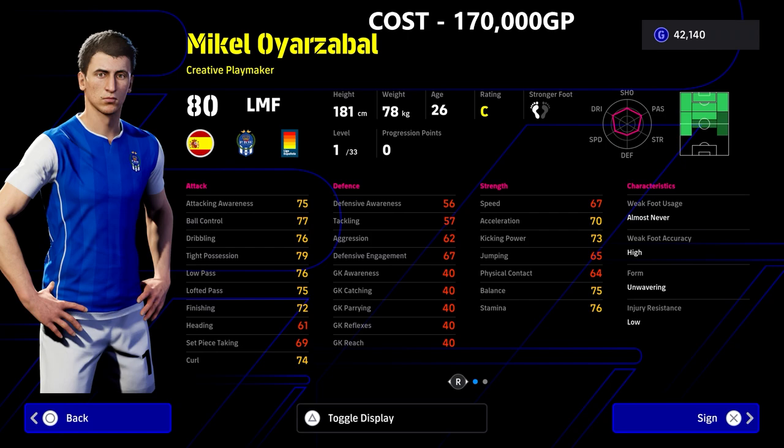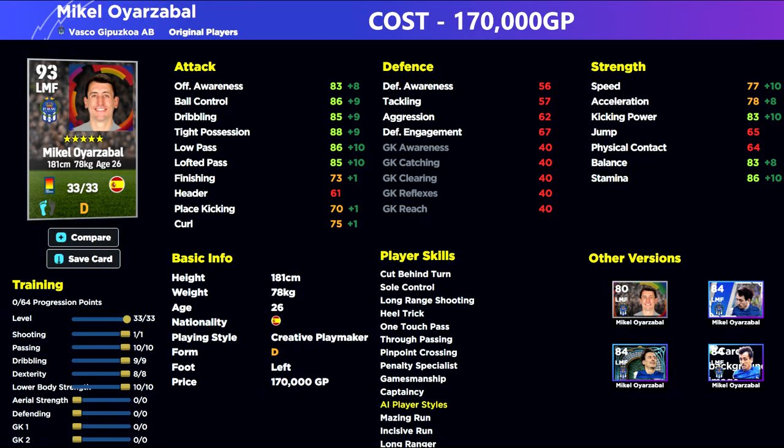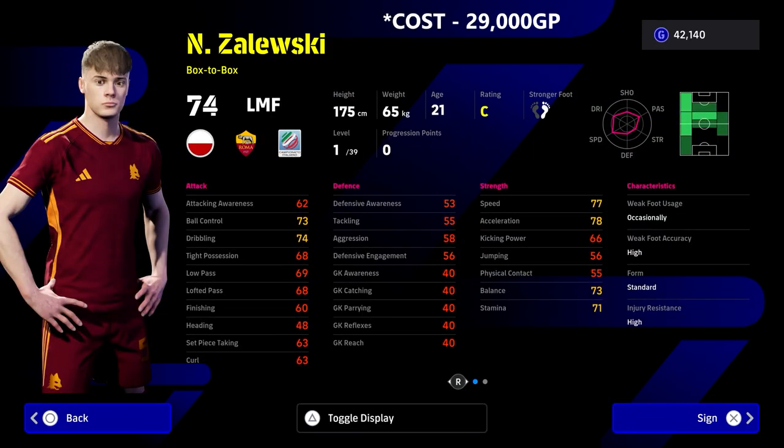Next up we've got Oyarzabal — the most expensive option in this video. As I've said in this series, we're sticking to players in their registered position. Oyarzabal, similar to attacking midfielders, should really be played as an attacking midfielder. Like Messi who's registered as SS, or Neymar who's a winger, I'd play those guys with tight balance and dribbling rather than pace, through the center rather than out wide — especially given his skills like one-touch pass and through passing. He's still a good option to cut in from the left, but he's very pricey, which is why he's lower on the list.